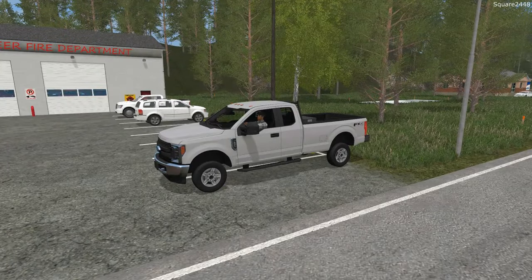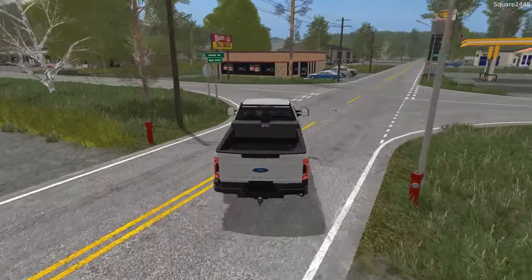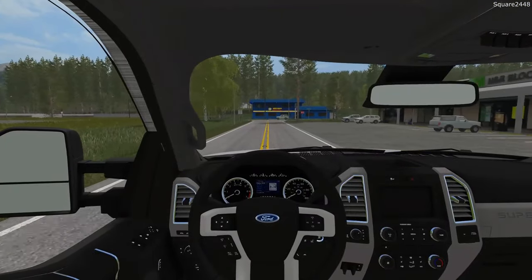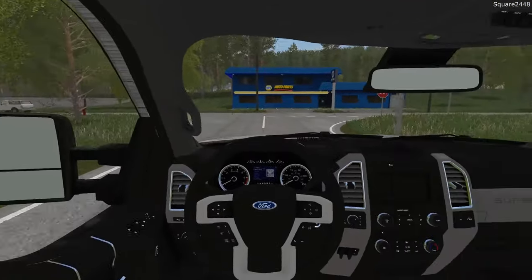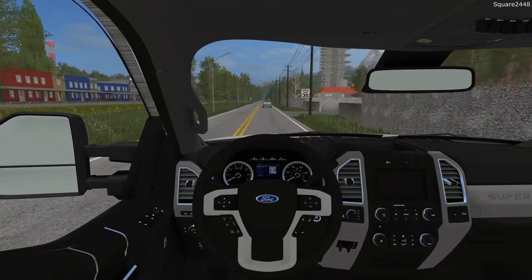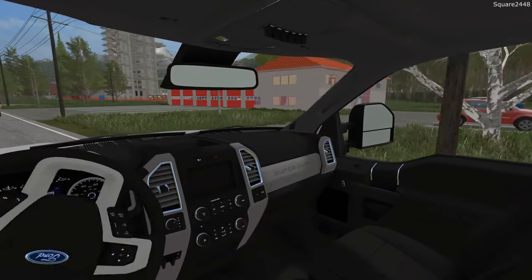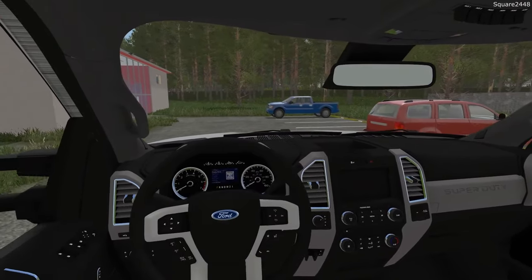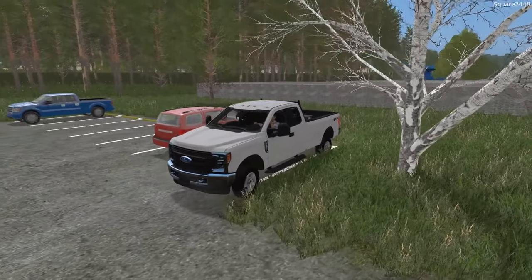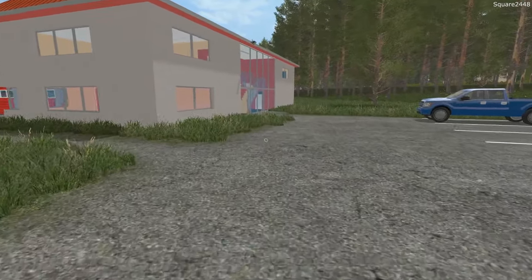This F-250 in Oxford White looks so, so nice. We do have a toolbox here with our tools in case we needed any. It looks like we have a few people here at the station. Like usual I try to get the end spots wherever I go — park as far as I can to avoid any door dings, because these are expensive trucks and I do try to take good care of them. Let's head inside and wait around for our call.